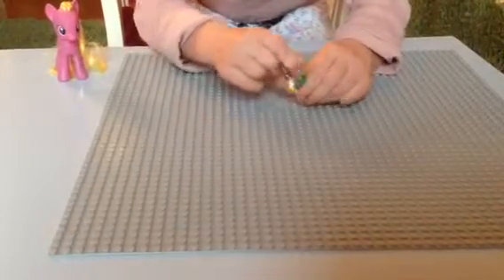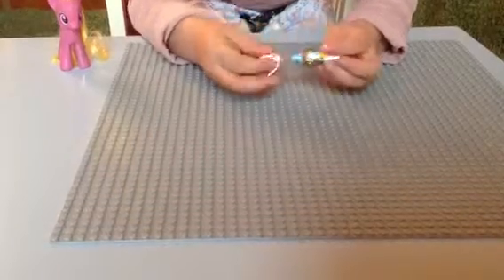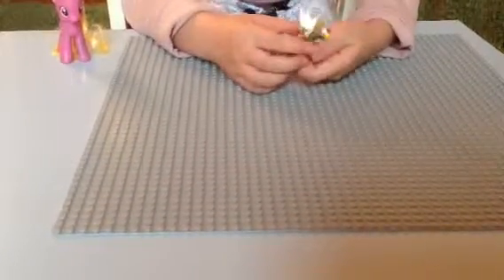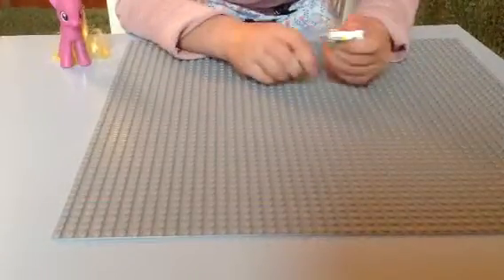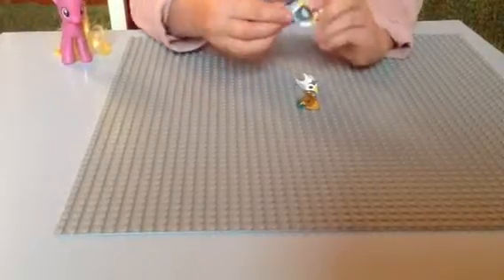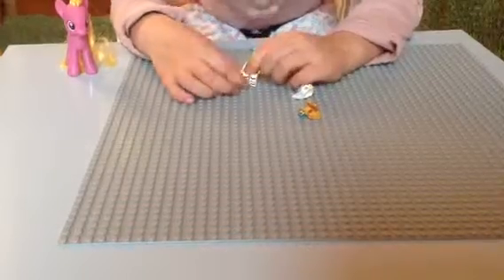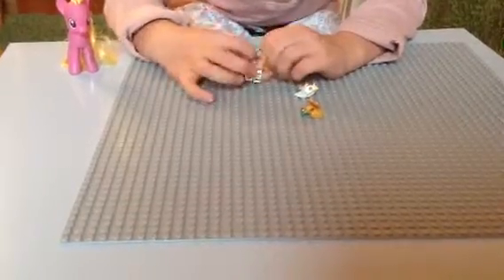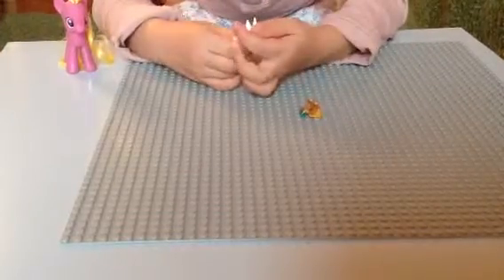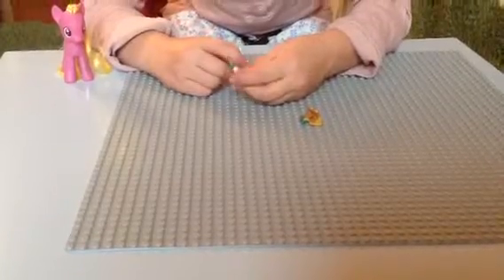She has an angry face and a smiley face. I think she has a decoration on the back — let's take the shoulder pads off and then we will see. Okay, this is Ares. Here is the front, there's some decorations, and here on the back she has some shoulder pads.